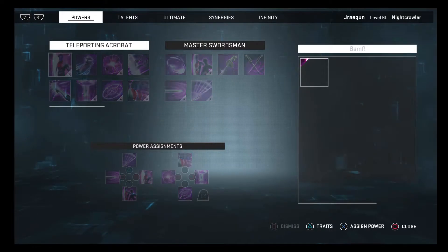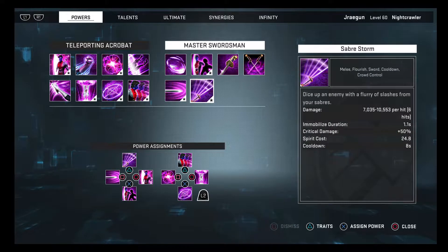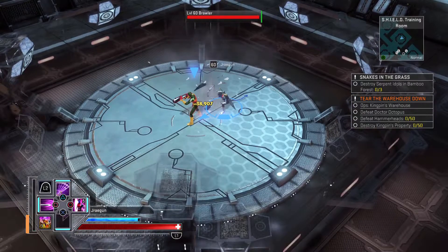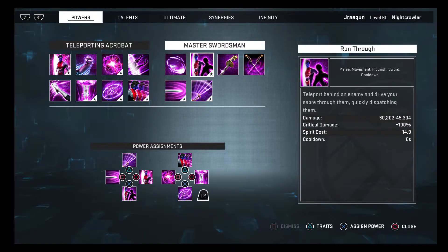Next up, his powers. I have quite a few of his teleport powers plus all his flourishes, because this specific build is about very high critical chance and a ton of damage while teleporting all over the place. The first one, keyed to X, is Run Through — his teleport attack. It has 100% critical chance with this stealth build, so 100% critical damage. Pretty basic power but it does so much damage; it's probably one of my most damaging single quick-hitting attacks.